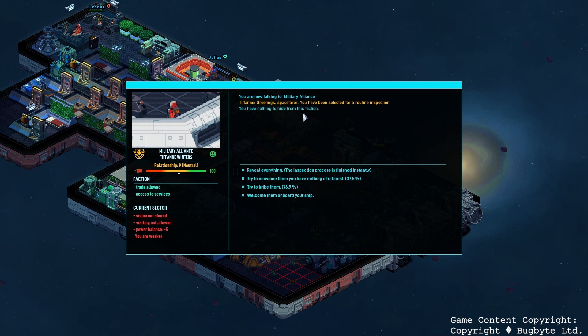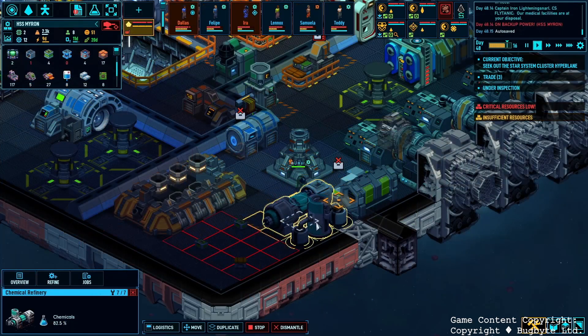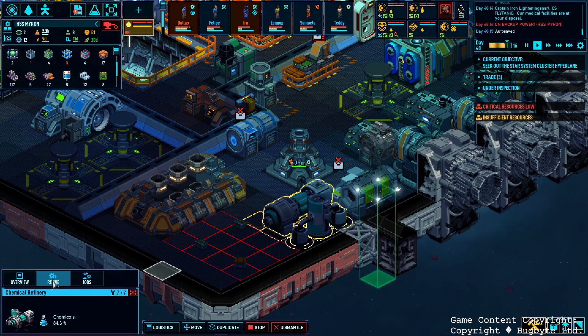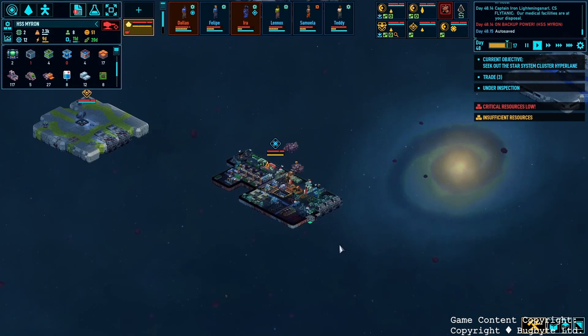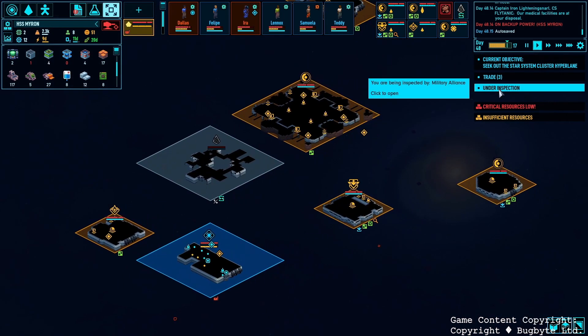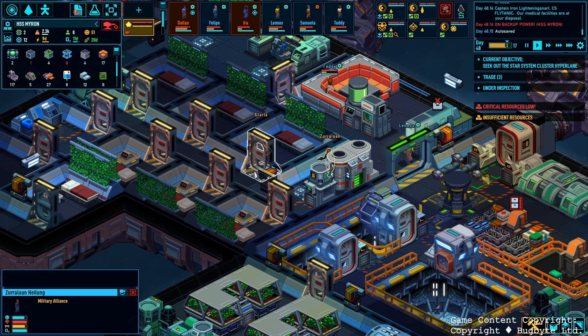We're being inspected by the military — they're looking for something. I don't know what they're really looking for, but I shouldn't have anything hidden on my ship. I think I have already composted bodies, so there's nothing on my ship that they would be interested in. The military has now scanned our ship and they have boarded it to do an inspection. They haven't really found anything, as we don't really have anything. I don't know what they're looking for, honestly, but they're still snooping around on the ship.